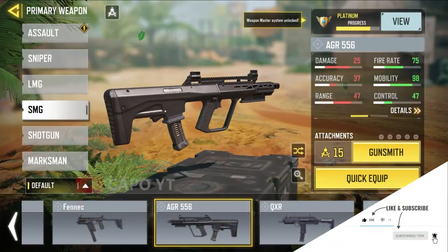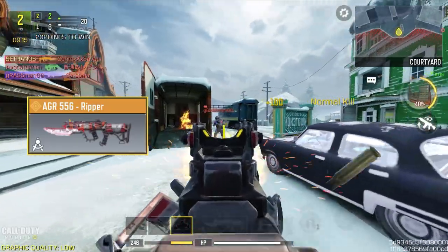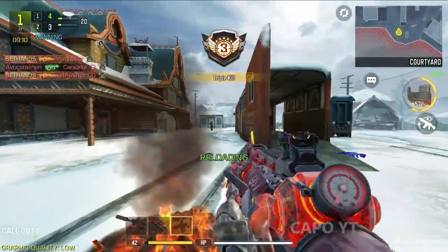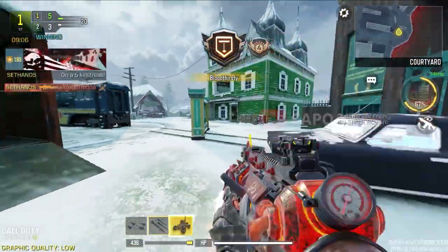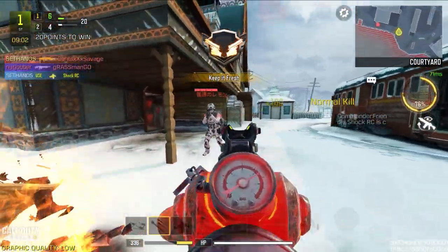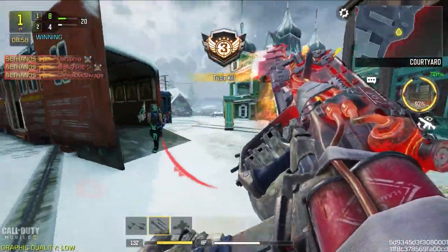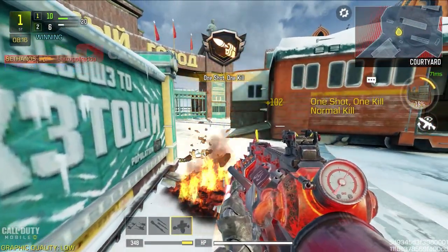Then we move on to the AGR 556. Out of the two legendaries, the AGR Gripper comes with the best iron sight, plus a special feature where you can melee enemies up close using blades — though that's a very impractical situation with real enemies. The iron sight is easy to use from mid to long ranges, and since the AGR can also be used as an assault rifle, I believe this skin is the best for it.